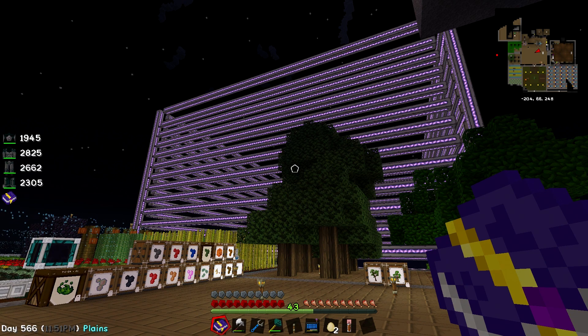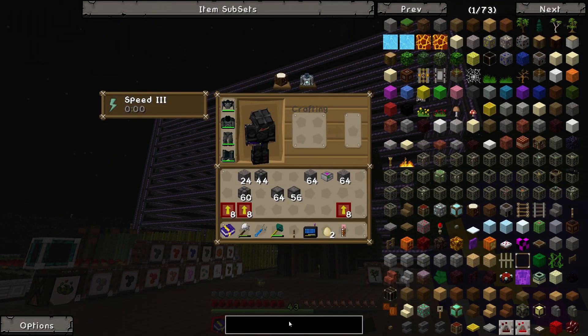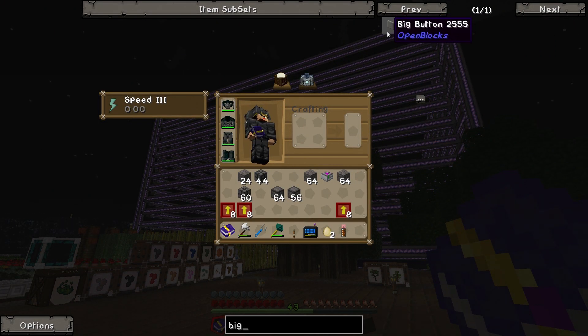I asked you guys last episode if you knew what I was doing wrong and a bunch of people piped up with some ideas. A lot of people seem to focus on the big button, which I guess is understandable because Material Energy 3, which kind of used spatial pylons a lot, did use the big button.